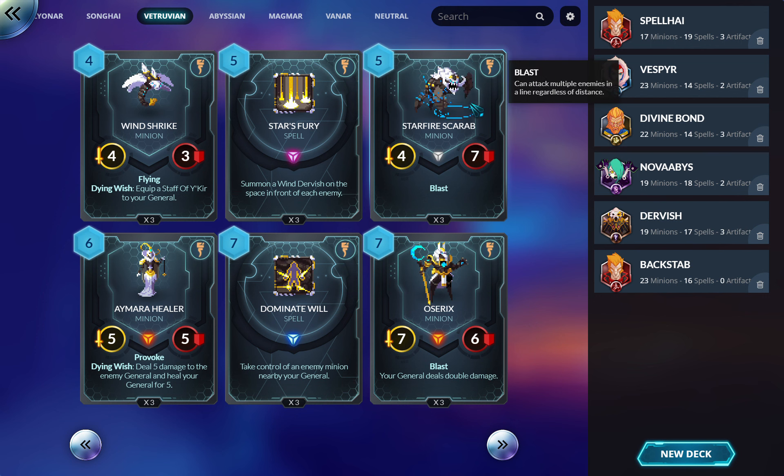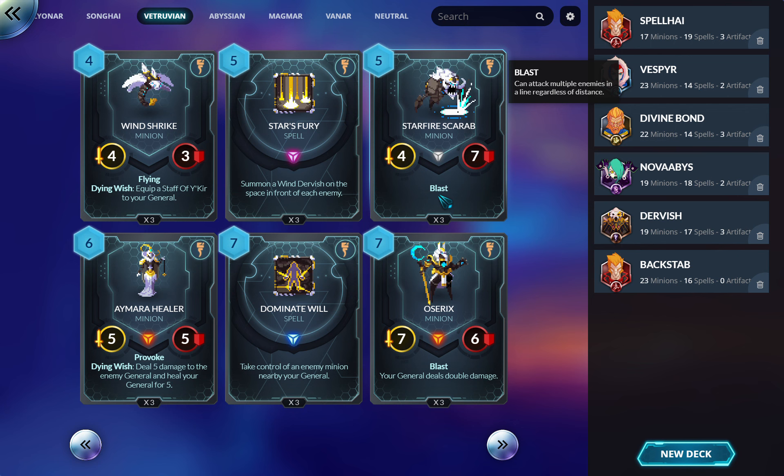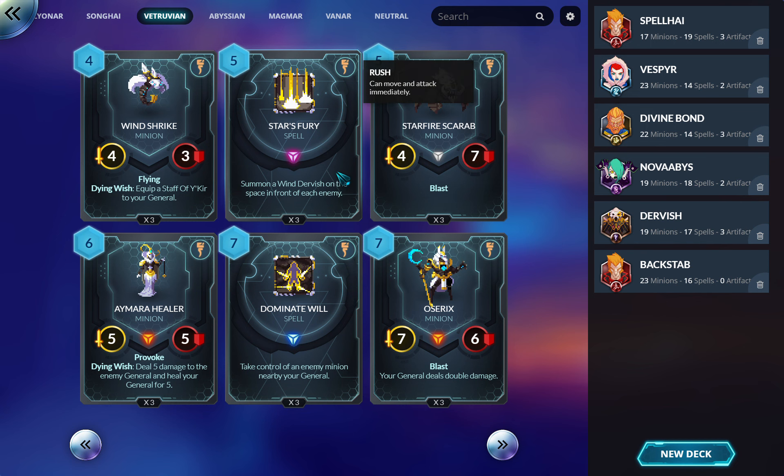Starfire Scarab — the 4/7 three-mana guy I mentioned with Astral Phasing. You drop it somewhere in the corner and it's hard to remove without a straight-up strong removal spell — it's not dying to most sweepers except Metamorphosis. The opponent says 'who cares, it's out of the way,' and then you give it Flying and blast entire rows. He's not an awful curve-topper. I ran him in my budget Vitruvian because most of their decks required a lot of mythics.